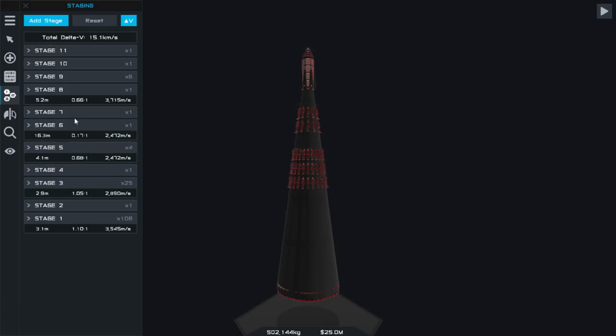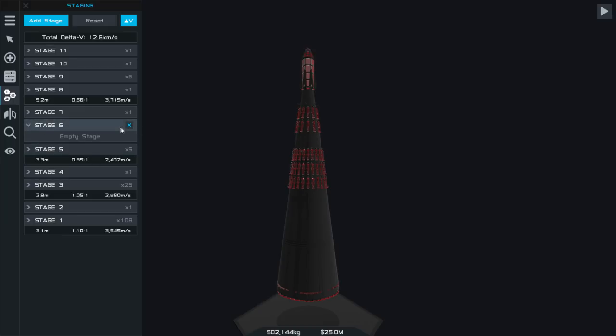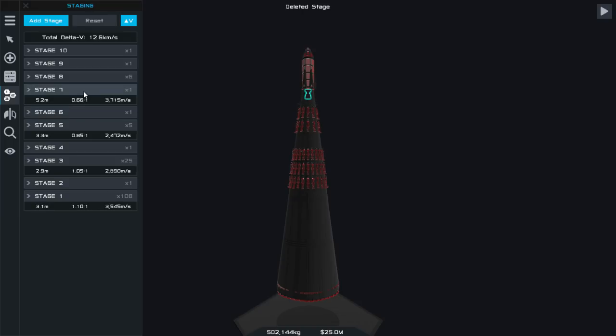That's better. Overall, 12.6 kilometers per second of delta V, and thrust-to-weight ratios of 1.1, 1.05, 0.85, and 0.66. 502 tons on the launch pad and 25 million dollars in theory. 108 engines, 25, 5, and 1 — all Pixie engines all the way. With that being the craft, let's see how it flies.